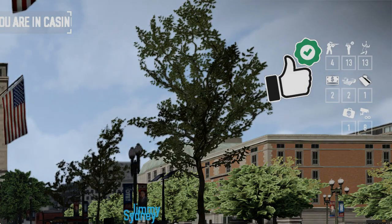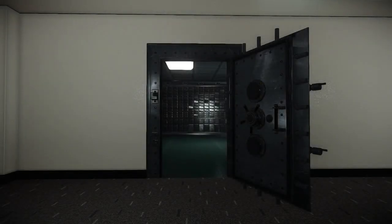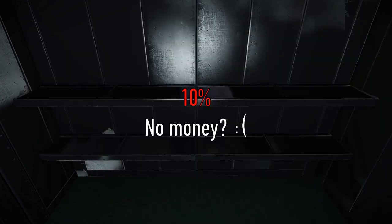Time for the fun facts. Within the vault, we can expect 3 different scenarios. 80% of the time, 2 to 4 money stacks will be present, and 10% we are rewarded with a payday of the full 12. Then the last 10% we are familiar with — empty shelves.